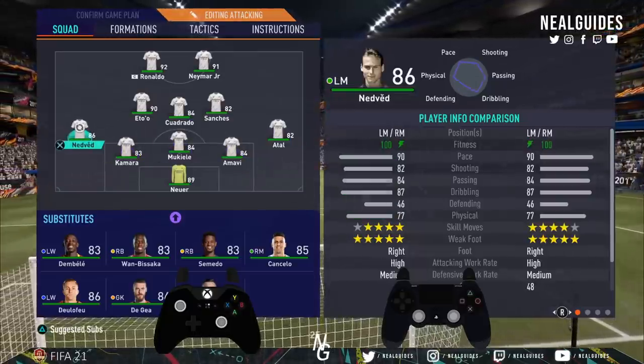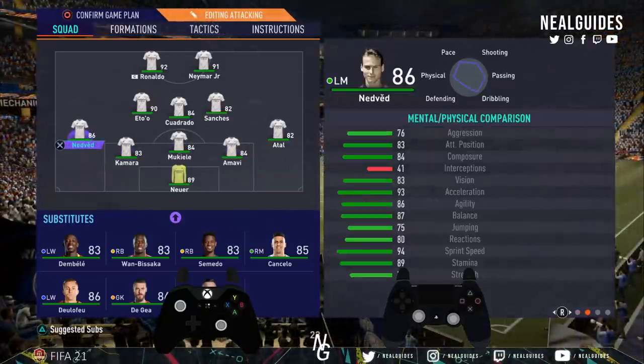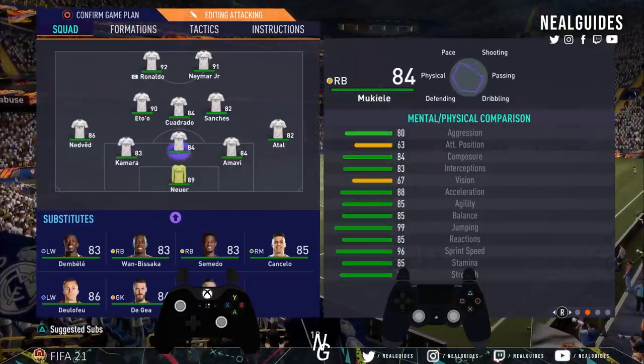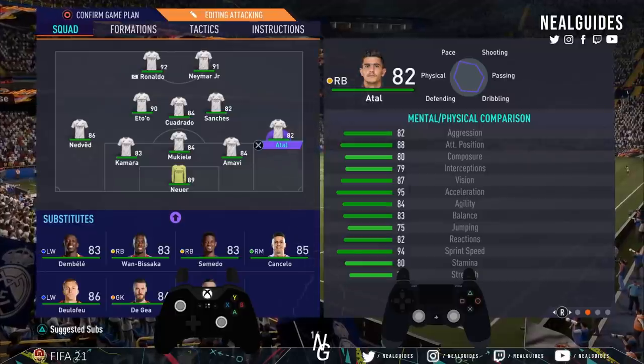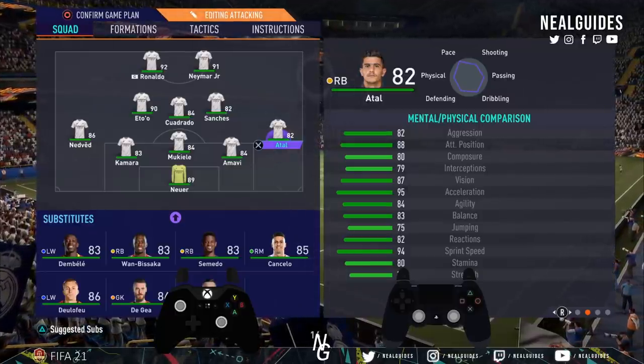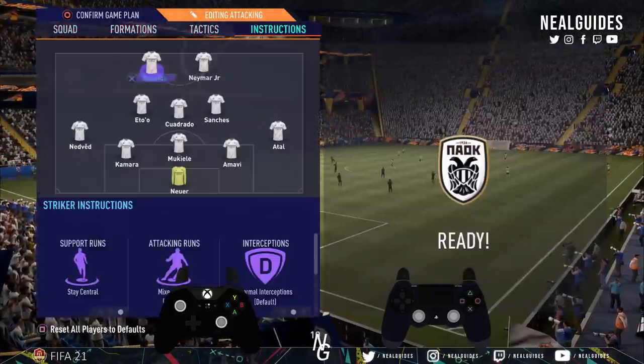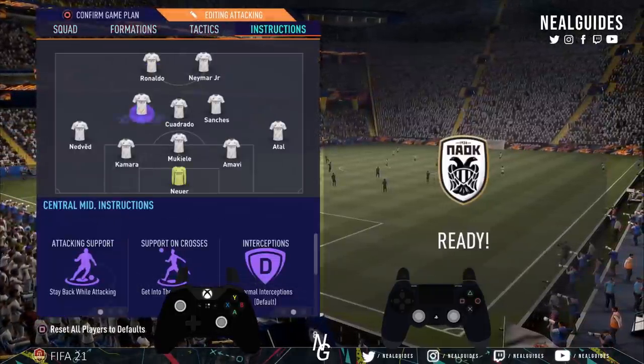We have both Atal and Nedved playing right back and left back respectively, and they both have good stamina — 89 stamina for Nedved and Atal has 80. You're going to see at the end of the game why you should use someone with high stamina as opposed to someone like Atal. We've put all 3 centre mids on stay back while attacking.